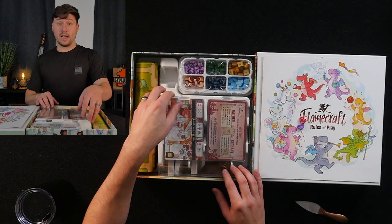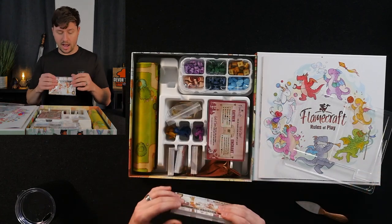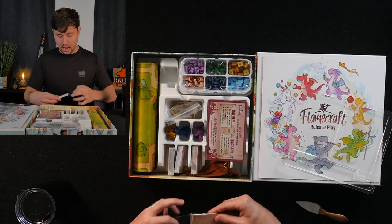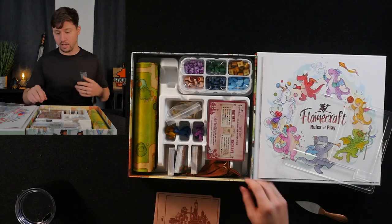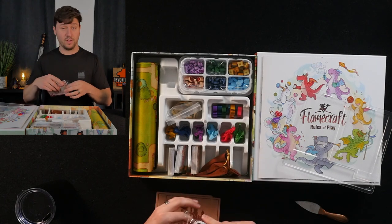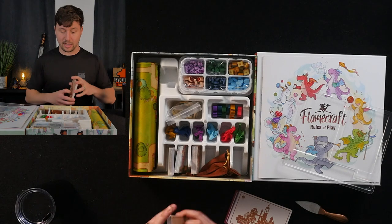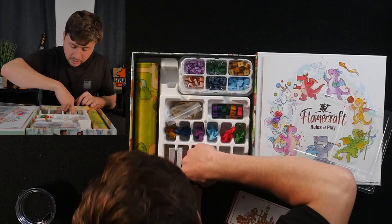You'll recognize the production level from Cardboard Alchemy. Peter Vaughn and Brad are the two people that work for Cardboard Alchemy — they are a fantastic team and are responsible for some of my favorite games like Dwellings of Eldervale. They've also done Mission Catastrophe, which is really good, and they are also coming out with Andromeda's Edge, which I'm thoroughly excited about.